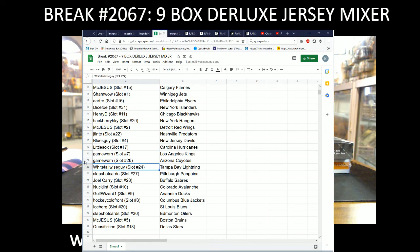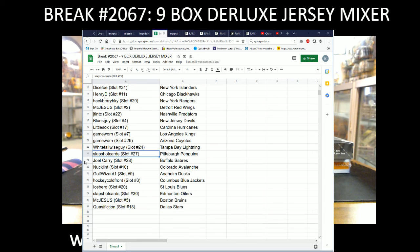McJesus with the Red Wings, J10 with the Preds, Blue Sky with the Devils, Little Socks with the Hurricanes, Game One with the Kings and Coyotes, White Tail with the Lightning, Slap Shot with the Penguins, Joel with the Sabres, Clint with the Avalanche, Golf Wizard with the Ducks, Hockey Cold Front with the Blue Jackets, Iceberg with the Blues, Slap Shot with the Oilers, McJesus with the Bruins, and Classification with the Dallas Stars.